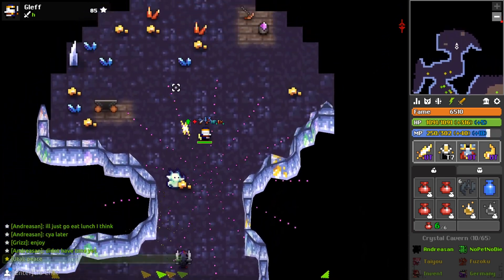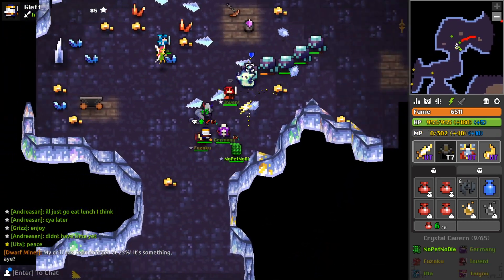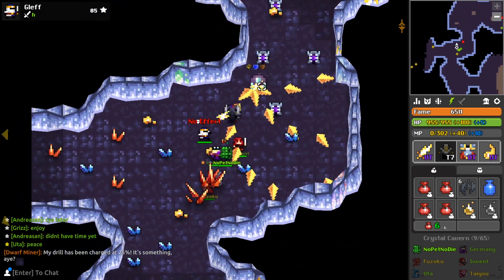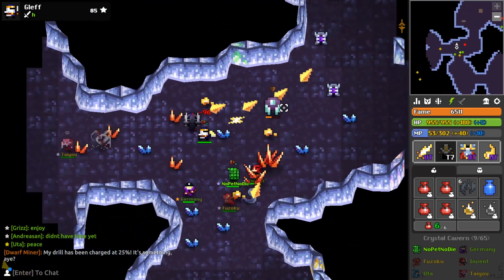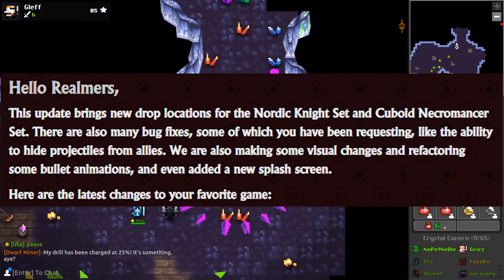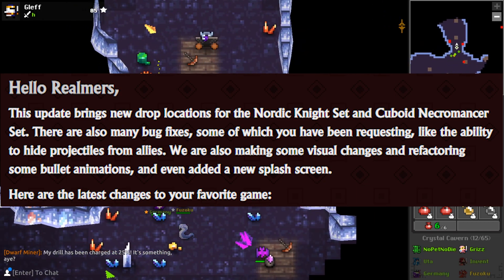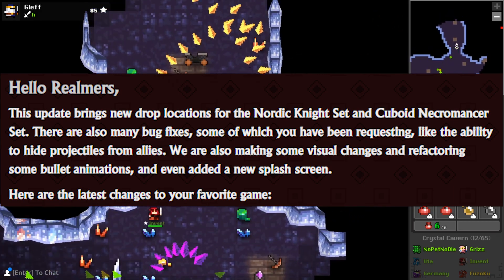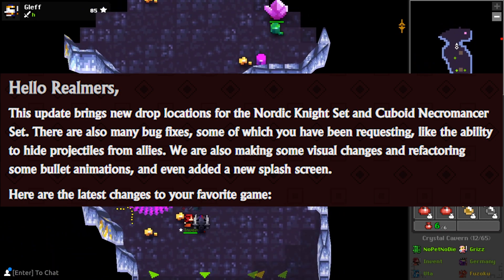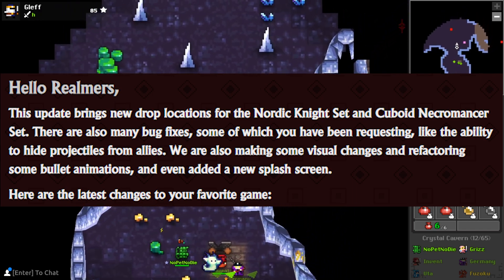Deca posted a blog post about the new updates that will add two new drop locations or two new ST sets to drop locations in game, the notification log, and some other changes. Deca says this update brings new drop locations for the Nordic Knight set and Cuboid Necromancer set. There are also many bug fixes, some visual changes, refactoring of bullet animations, and a new splash screen.